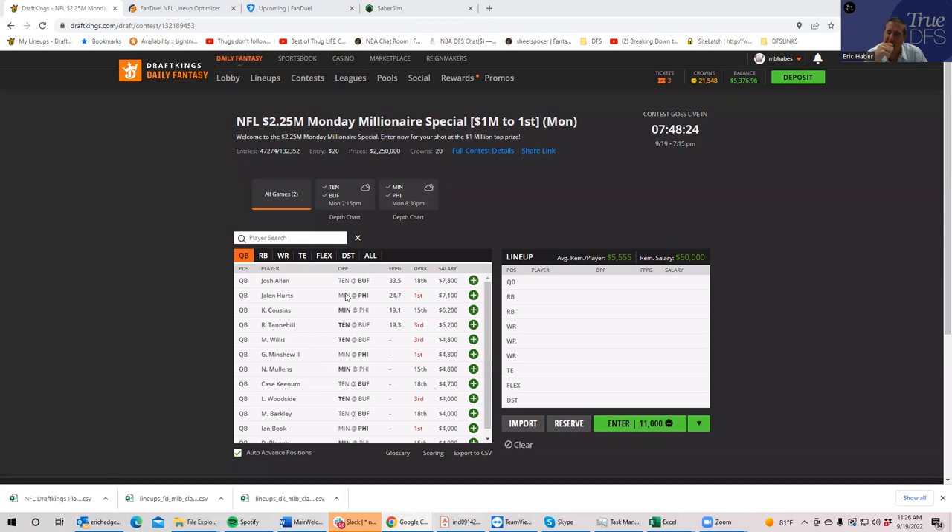The only thing that makes Tannehill somewhat interesting is the game script. If Buffalo puts it to them in the first half and Tennessee is coming from behind the whole second half, we've seen the opposing team rack up a lot of garbage-time production. But aside from that, he certainly doesn't project to be a strong play. So let's go with one of the top guys — between Allen or Hurts, it doesn't make too much of a difference.